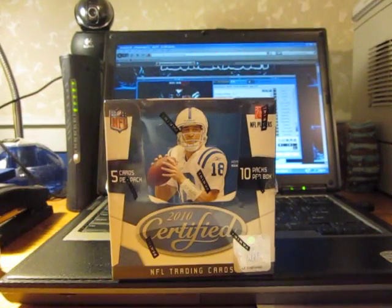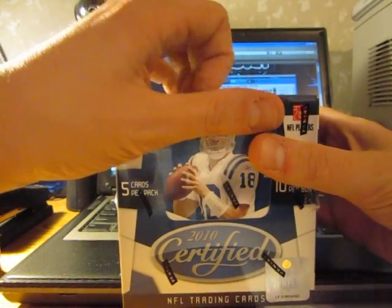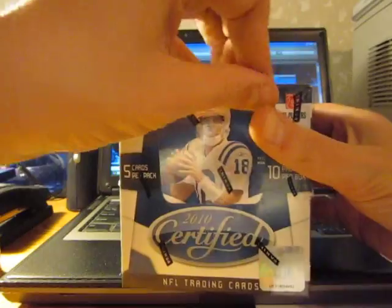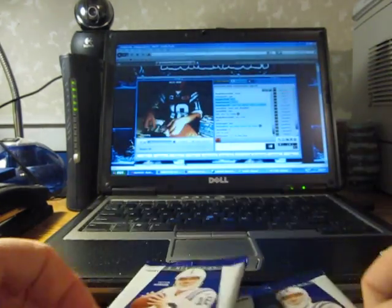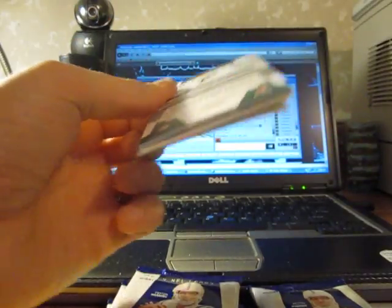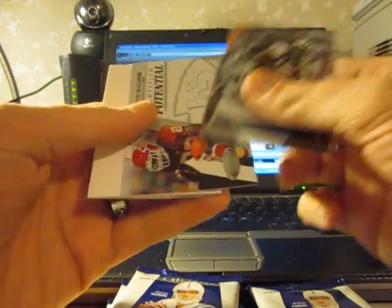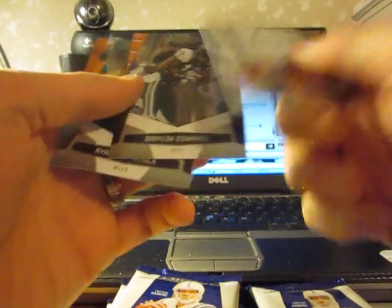What's up YouTube, blog bummer here, coming back with another box of certified. Let's pull a 101 logo shield. It's going to be a certified potential of Dexter McCluster, number 2 of 999, number 2 of 139, 999.